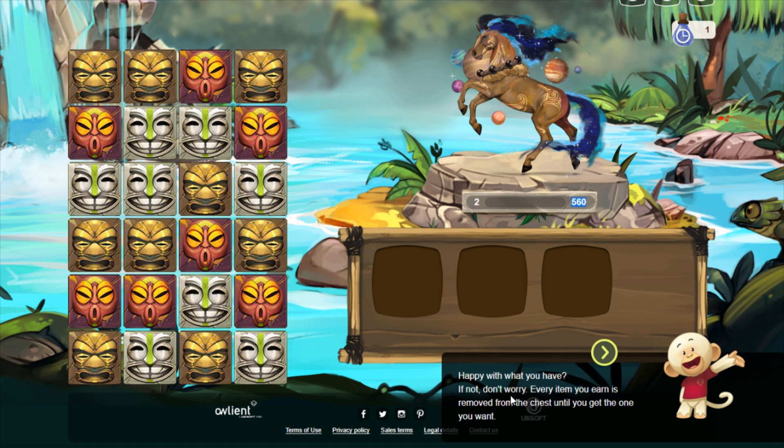Every item you earn is removed from the chest until you get the one you want — the items are removed when you win them. However, it might look like some items are still there as it looks like there are multiple copies of certain items. In the wooden chests, you'll notice quite a few boosters as the wheel goes around — I think it's because there are multiple copies of the boosters. But for something like the fifth element, there's only one; you can clearly see when the wheel goes around. Once you've won all of the items from that chest, the prize wheel is reset and all the items are put back in — a detail I quite like.